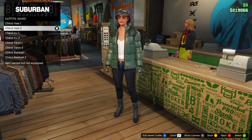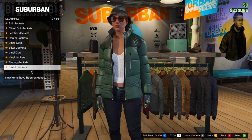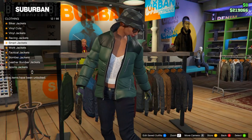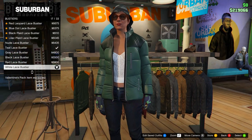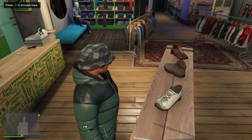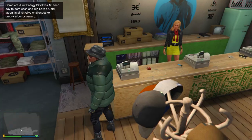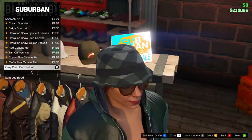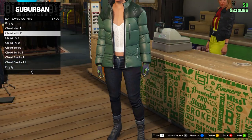For the second half of this outfit, keep the pants, gloves, and shoes the same. Go to tops, then sports jackets, and equip the sea green puffer jacket. Then go to bustiers and equip the white lace bustier - number 17. For the checkered glasses, equip copper marbles on casual glasses. For the checkered hat, go to hats, then canvas hats, and equip the gray blade canvas hat. Save this in slot number three, named 'Checkered Vest 2.'